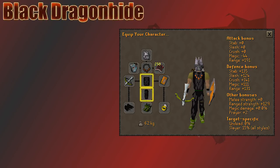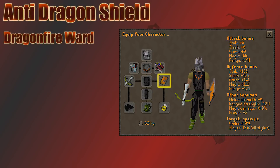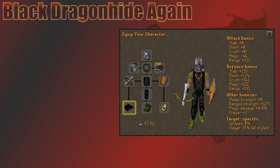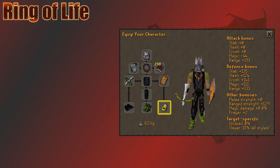For chest and legs I go with Black Dragonhide — super cheap, still tier 70 with solid stats. In my shield slot you need an Anti-Dragon Shield. You could bring a Dragonfire Ward, but I don't think it's worth that expensive item space, and you can't skip the shield using super anti-fires because some of his attacks hit through the potions. For gloves I stick with Black Dragonhide. For boots I choose Pegasian Boots — God Dragonhide Boots would work fine. In my ring slot I go for the Ring of Life — offensive rings just add unneeded risk.